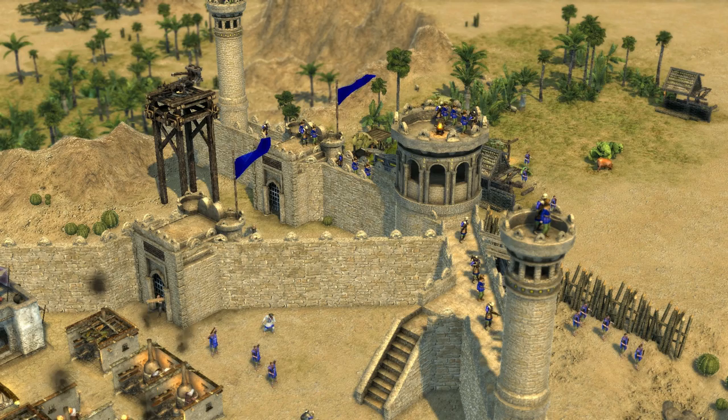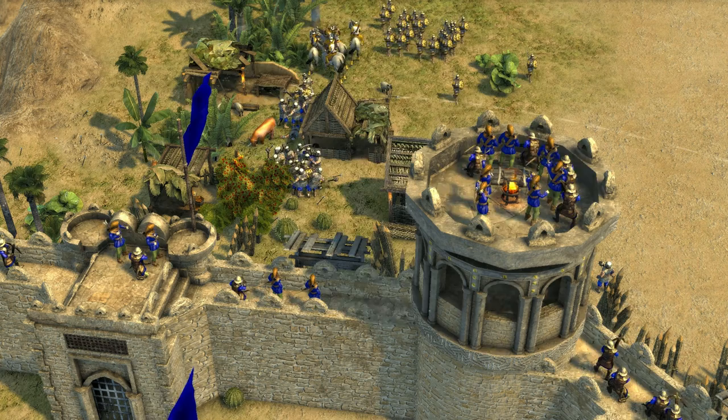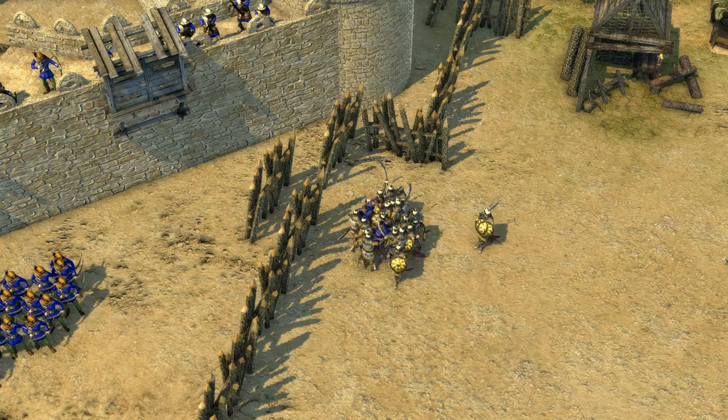A mix of crossbowmen and either crusader or Arabic archers are generally the best way to handle an approaching force led by Saladin and defend against him. You'll want crossbowmen for their firepower and their ability to take out armoured units, but you'll also want archers for a good rate of fire and their arrow volley ability to put a dent in his forces.